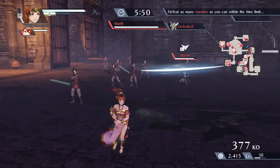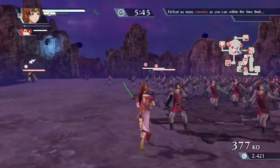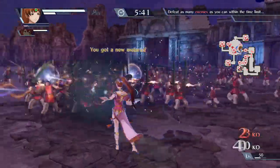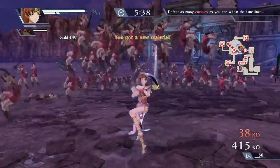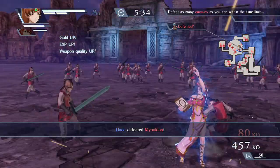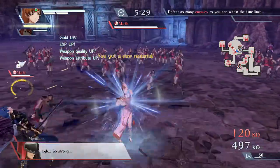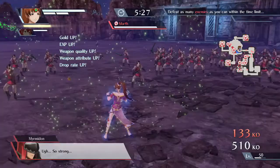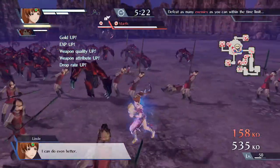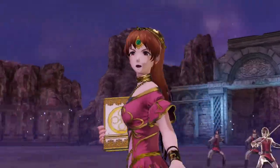Look at that. So, see you later Marth, as I go out here into the world and use my awakening — which will not last too long because I have not upgraded her awakening to last longer. That's why I'm doing this mission, to get the items required to make her awakening last longer. Fun fact: if you do not have your character fully upgraded with the attack stats for the combos, when you're in awakening mode you can use all their combos without having to upgrade them.